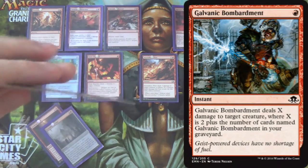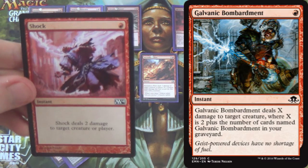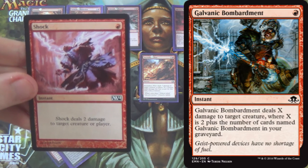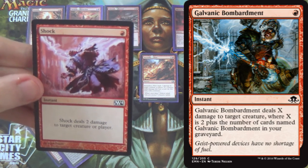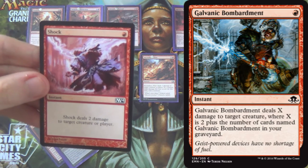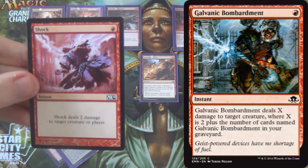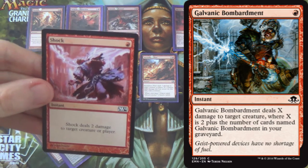Next I have Shock here as a stand-in — you should be running four Galvanic Bombardment. In all the packs I've opened of Eldritch Moon I just haven't opened that card. You side them in against low-to-the-ground decks like Humans and Collected Company where you need the extra removal, and you run four because you get great returns from having multiples.